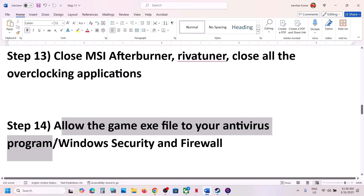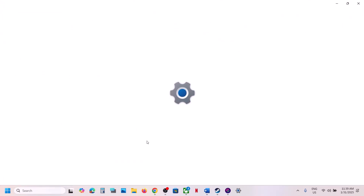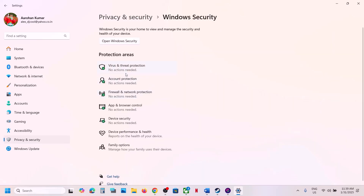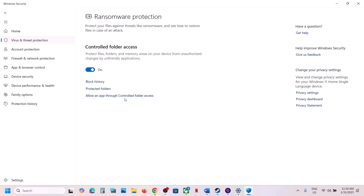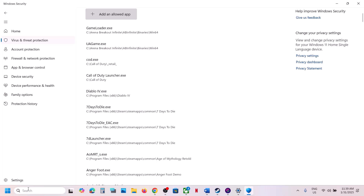The next step is to allow the game exe file through your antivirus program. If you have a third-party antivirus like Avast, Norton, Bitdefender, or McAfee, allow the game exe file. If you're using Windows Security, open Windows Settings, go to Privacy and Security, click Windows Security, click Virus and Threat Protection, scroll down, and click Manage Ransomware Protection. Click 'Allow an app through controlled folder access', click Yes, then click 'Add an allowed app', click 'Browse all apps', go to the game installation folder, and select the game exe file.